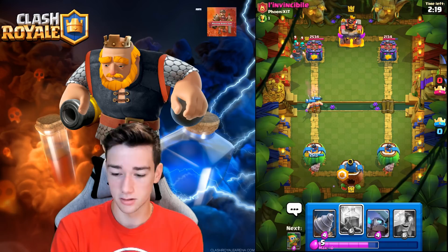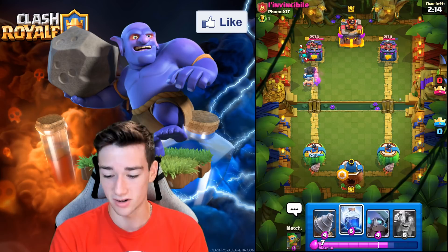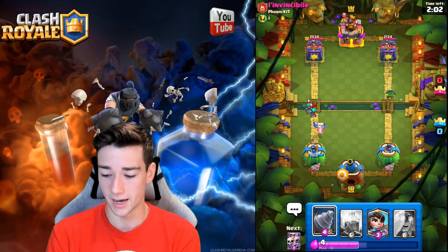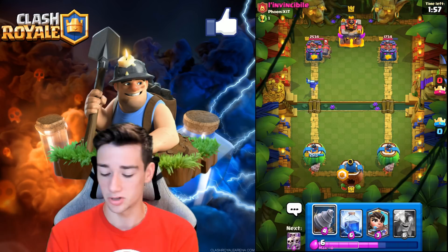We take it all down with the E-Barbs. He goes Rascals — we want to Lightning it but we'll let the E-Barbs do their thing. They take down the big guy; the small ones survive. Let's go Mini Pekka. We go Dark Goblin as well — he goes Candy Cart in the back. The Dark Goblin chips off a bunch of damage, almost a thousand damage done just from placement.